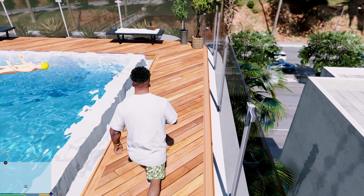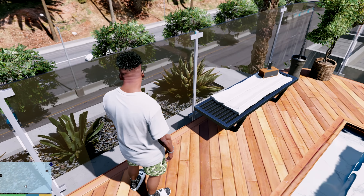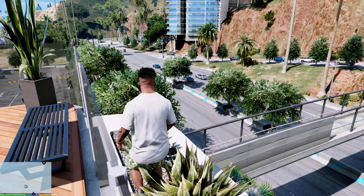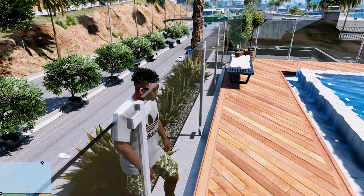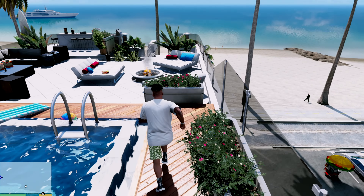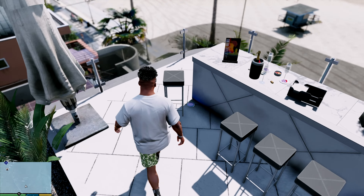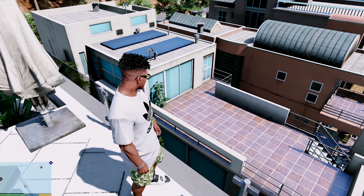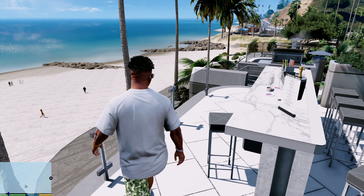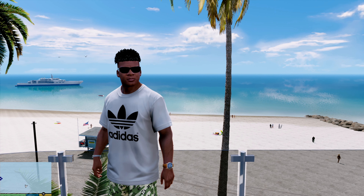Yo, I didn't even know it had a pool! Guys, we're definitely getting this one — definitely. Look at that view, just look at that view! Yeah, we're gonna buy this one. This is a must. I think we're gonna have the best house out of all of these. But that's it for today guys — make sure you like, subscribe, and comment down below. It's Ambas and I'm out.